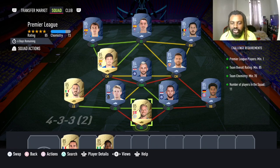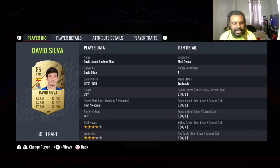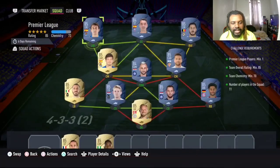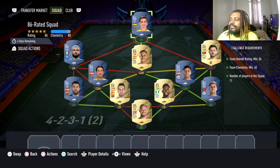The first squad includes Yazabal, Aspas, Hazard, David Silva, Gomez, Brosevich, Panucci, Dillard, Defry, Gnabry, and Schmeichel — that squad is on your screen. Pretty straightforward.